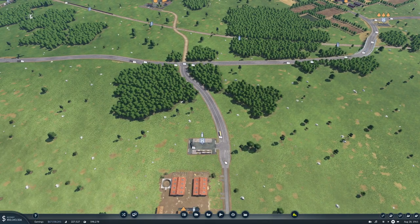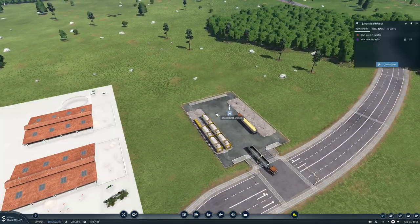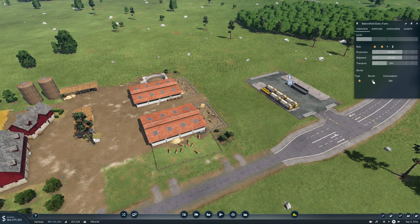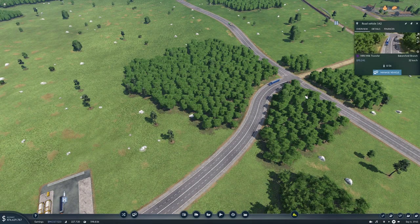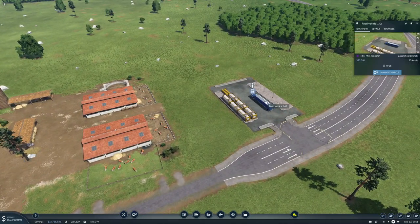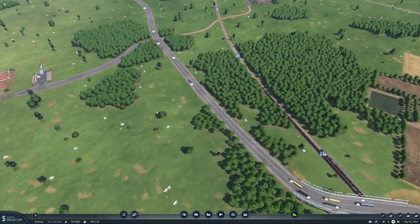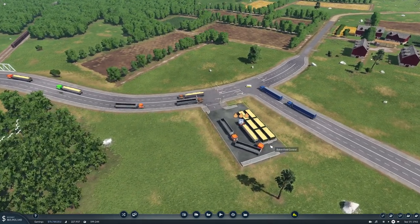I think that'll work out nicely. We have a bit of milk sitting here — 55 milk, which is great. We have some store right there, and here comes a truck to pick up some of the milk that's sitting there. How many trucks do we have on this? Six — I think that's fine. Okay, very nice.